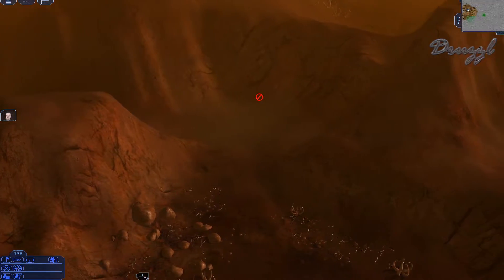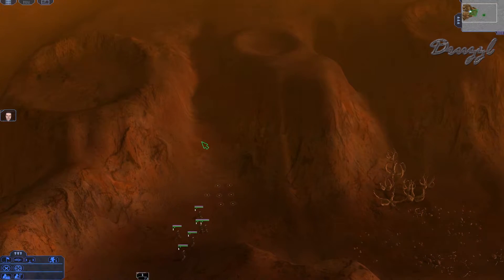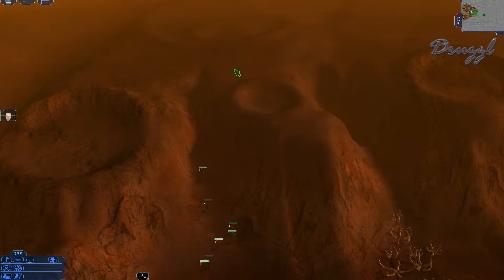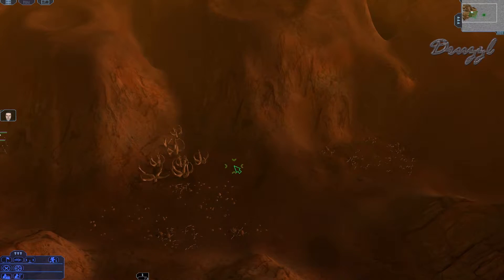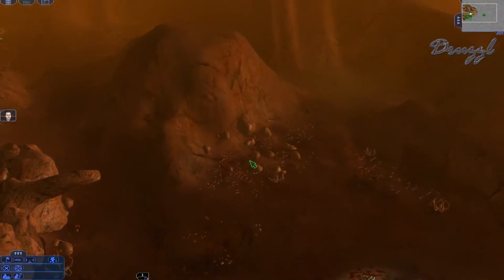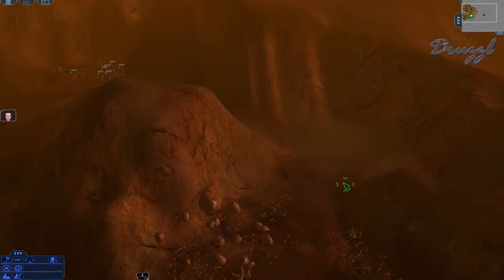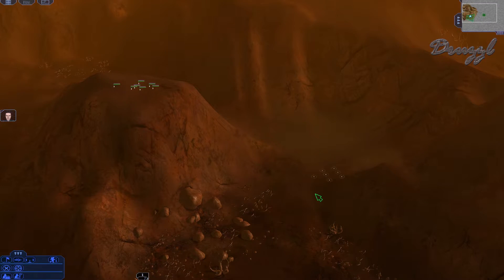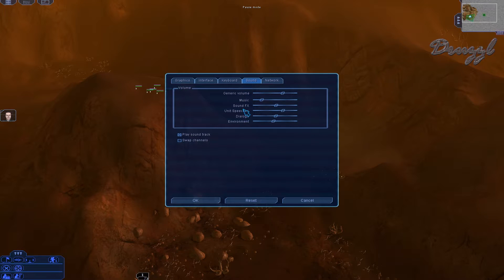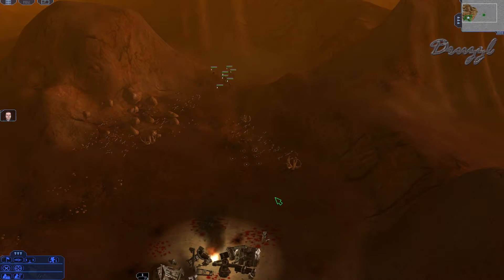I'm struggling to figure out how to get to the crater. The wind ambient sound is a little annoying — that would be under environment settings. I turn the environment audio down a little bit. Much better — at least for me, I'll have to see how it comes across after recording.